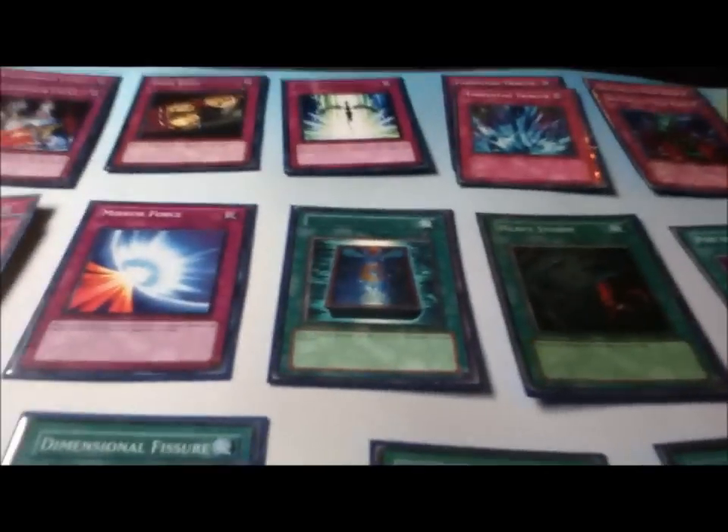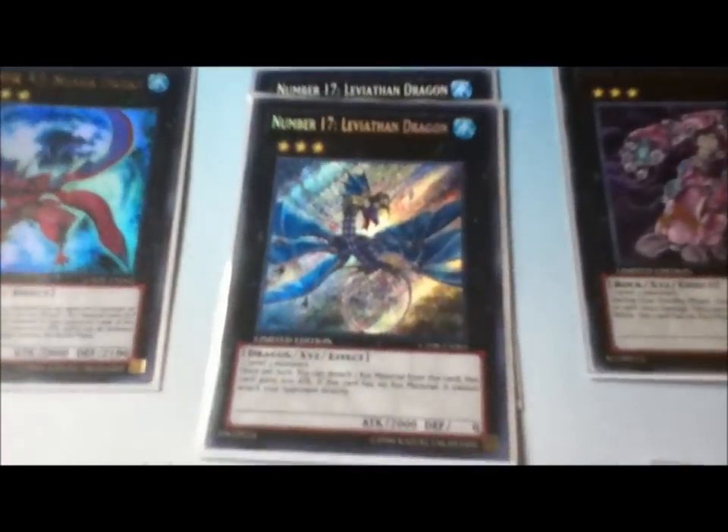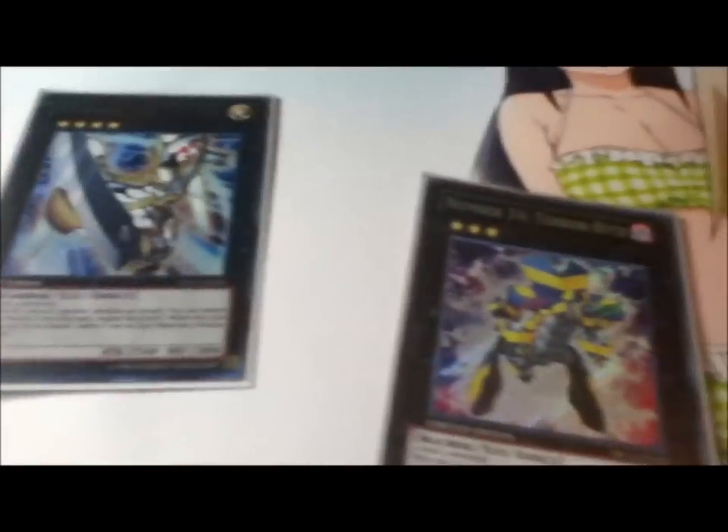Moving on to the extra deck: one Shark Drake, two Leviathan Dragon, one Acid Golem, one Zenmaighty, two String Degen, one Black Ray Lancer, one Maestroke, one Utopia, one Terabyte, one Zenmaister, one Brass Degen, one Livier, and one Stardust Dragon.